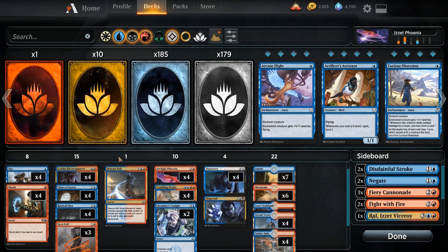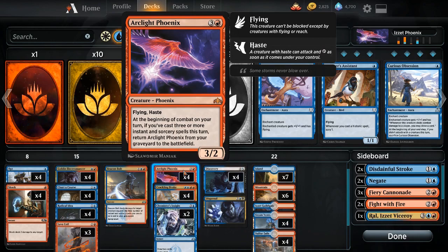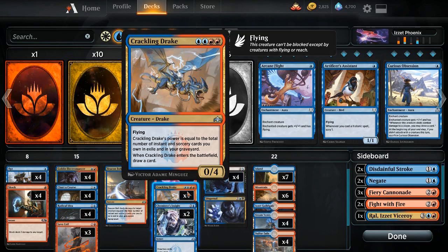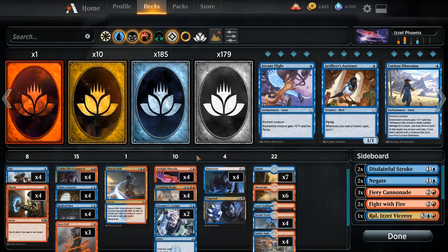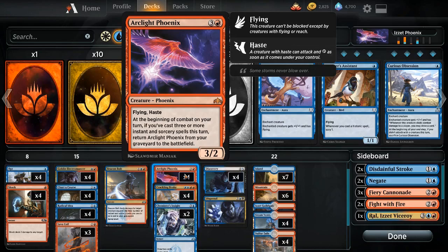If you don't know how this deck works, our threats are Goblin Electromancer, which chips in for a little bit of damage but mostly just makes our spells cheaper, Arclight Phoenix, which comes back from the graveyard if we cast three or more spells in a turn, and Crackling Drake, who cares about the number of spells in our graveyard or in exile. This card is really, really big. And importantly about these threats, it is really hard to grind them out. If your opponent kills a Crackling Drake, that's fine — you're already up a card. It already drew you a card when it entered. Opponent kills Arclight Phoenix? That doesn't matter. We'll just keep bringing it back.